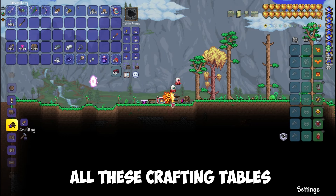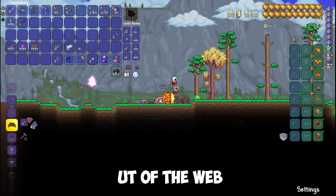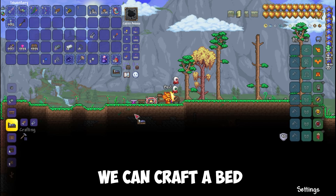After we've made all these crafting tables, we can finally make silk out of the web. And if we take 50 of any wood and 5 silk, we can craft a bed.